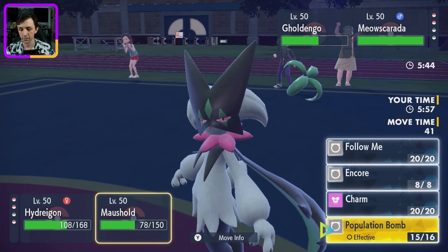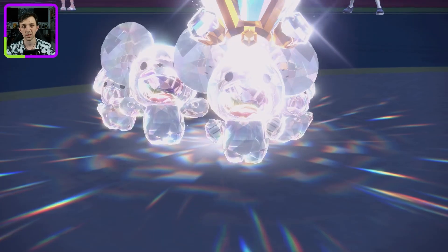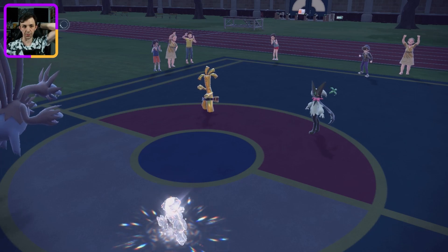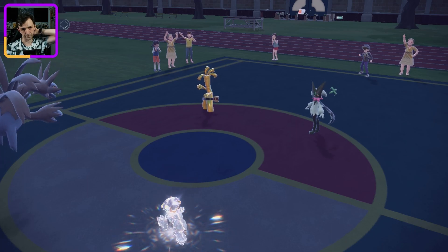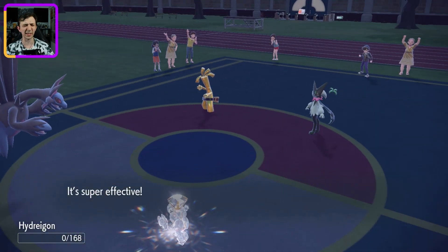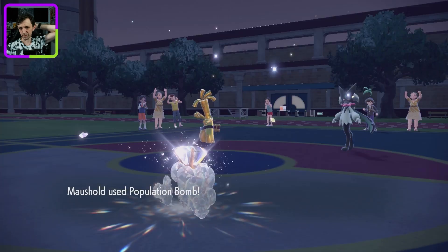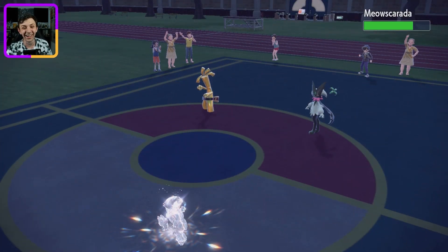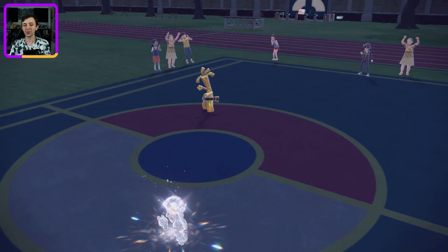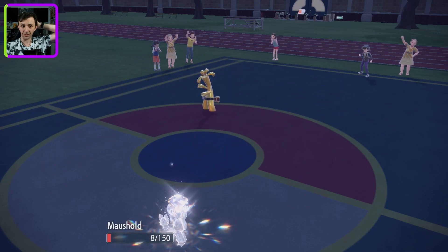That's good damage — two, three, four, about six to seven hits. Beautiful. Goodbye Hydreigon. That puts Gholdengo in a position of, what's it going to do? Maushold survived! Yes! I can take a few more of those. So now my goal is to just deal with what they've got. Dark Pulse Gholdengo. Population Bomb into Meowscarada. I'm kind of expecting to lose Maushold here, I just don't want to lose Murkrow quite yet. U-turn did a lot of damage — I didn't need it to do that. That's a problem.